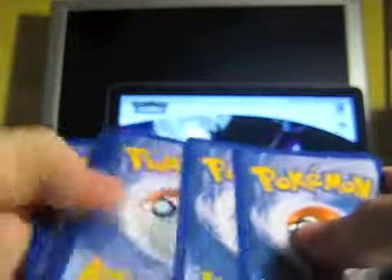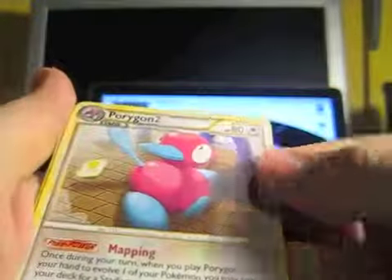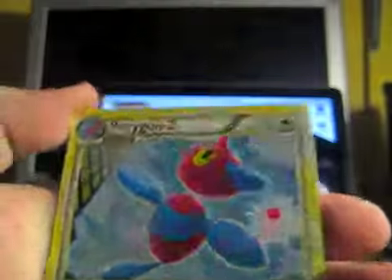Triumphant now — there's a Dialga on the front. Some of the names get really hard to pronounce; you might be able to say it in your head but getting it to your mouth is another story. We have Volbeat, Kricketot, Yanma, Machop, Nidoran Female, Rescue Energy, Porygon 2 uncommon, Magby, Skorupi Reverse, and Porygon Z Holo. That is cool.